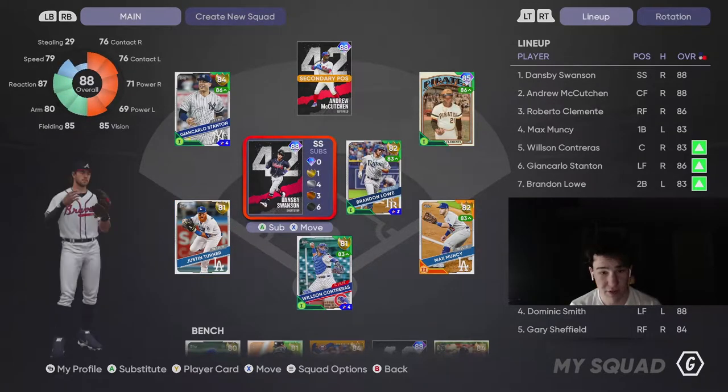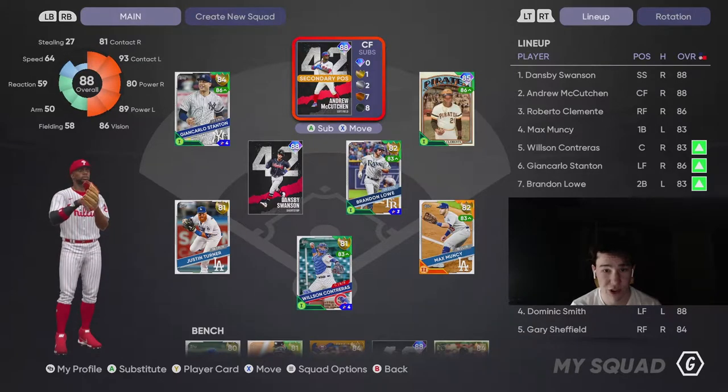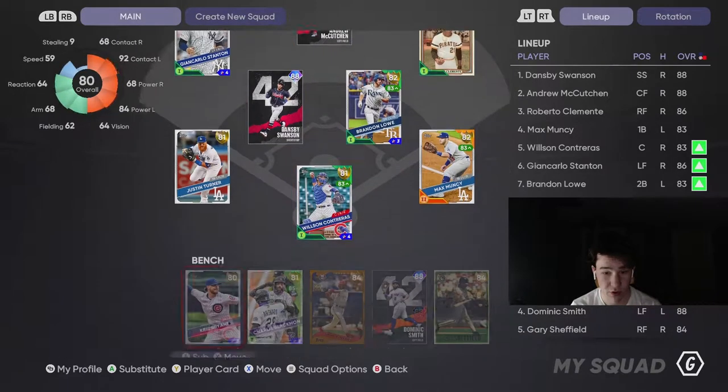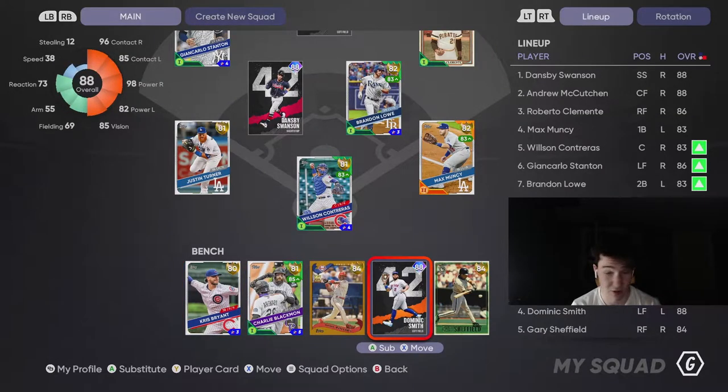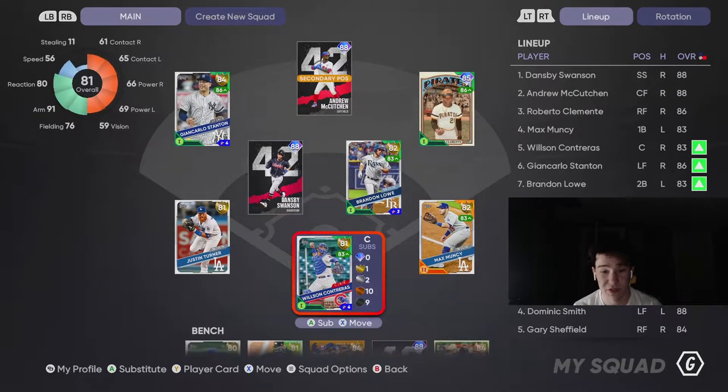This is what the lineup's looking like. I had all the NL East team affinities done. I got McCutchen in center, Dansby at short, and Smith off the bench. I don't know anything about Smith — I didn't even know who that was before, so he's coming off the bench. Hopefully get acquainted with him nicely, maybe get a pinch hit homer or something.